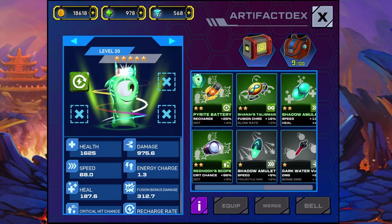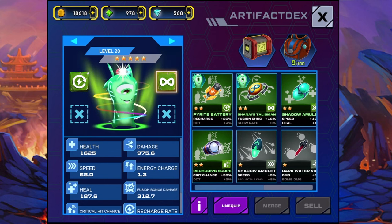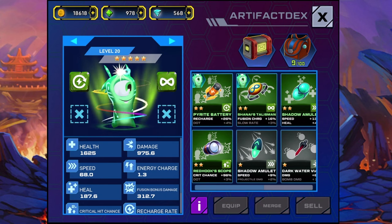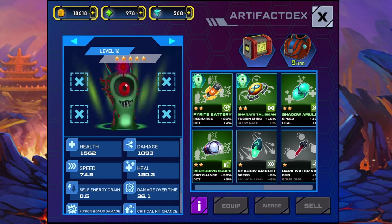We can also increase — let's say — the fusion charge. You can just equip and unequip. That's pretty cool because you don't have the pressure that you need to pay to remove the artifact if you're not satisfied with the results. So it's interesting that we have this option. We're going to increase the speed on this one as well.